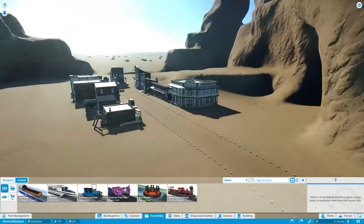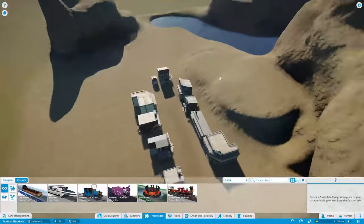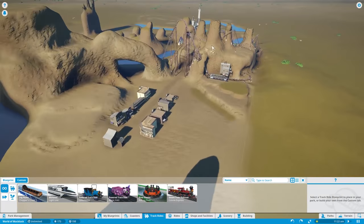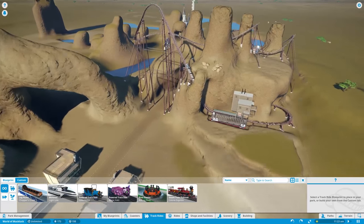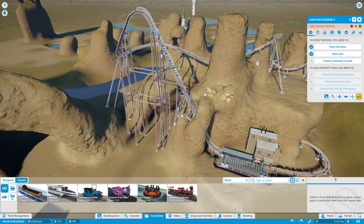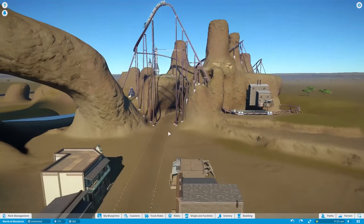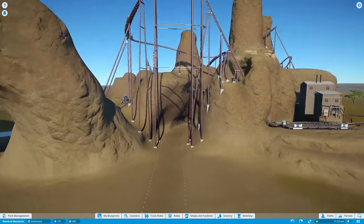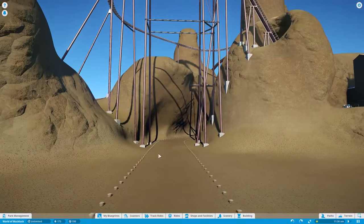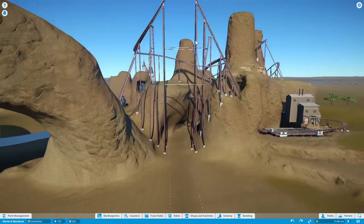I've also painted the whole terrain so it's now all sand and rock — it feels a lot more westerny. I put some more supports on. You may think this looks ugly but it's still a theme park at the end of the day so I think it works. It looked odd when it was just floating, so I had to put some of the supports back in.